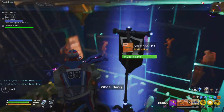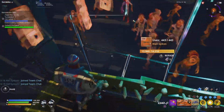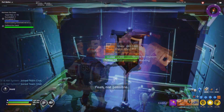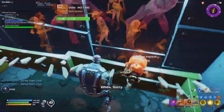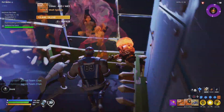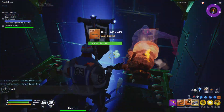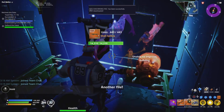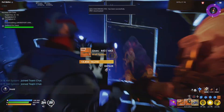Once your health goes away — see the health goes away — you want to see where the most husks are breaking things and put down your Slow Field. We are back again. See where the most husks are and put down that Slow Field there. Always make sure to keep repairing the walls.